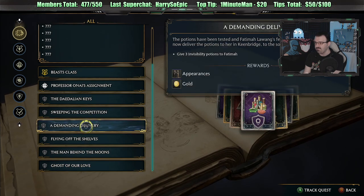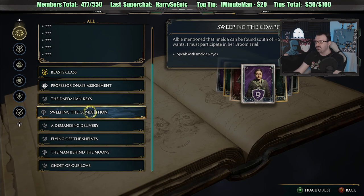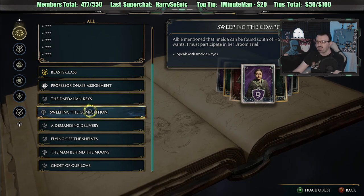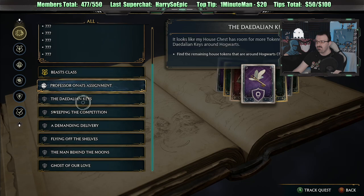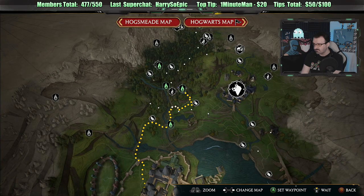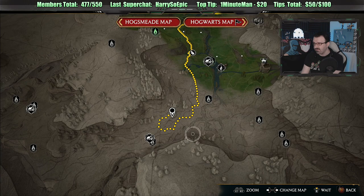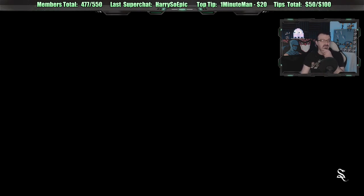There's one with the map. Sweeping up the competition — this is new. Participating in a broom trial with Imelda Reyes. We could do that. We could also learn Descendo. Let's see what this is — it's far. Let's do it. Let's fast travel and go meet her and see what she wants to do with a broom challenge, like a race or something. Might as well get that out of the way.